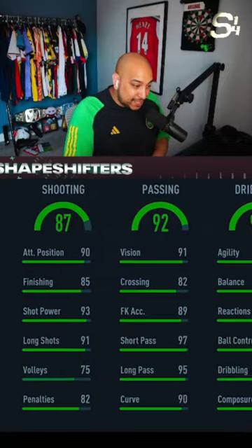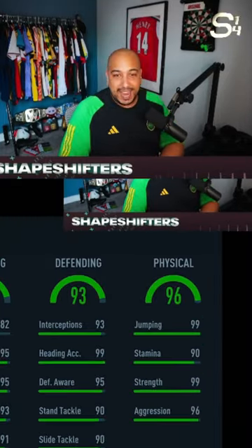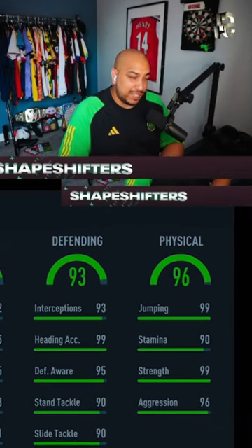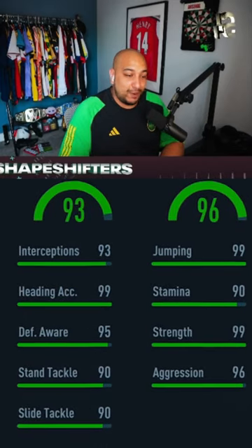6'8, passing stats pretty decent with 97 short pass and 95 long pass. Heading accuracy 99 — for a 6'8 guy, you're going to want the best heading stats. Jumping 99 as well, which means he can jump to the moon and back.